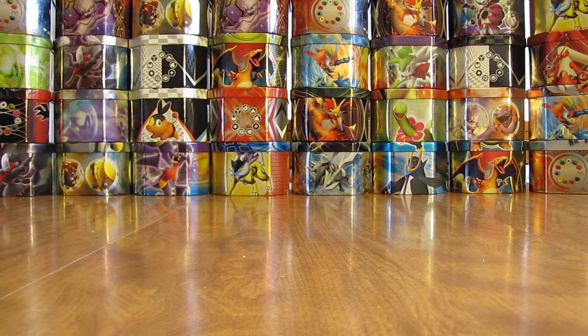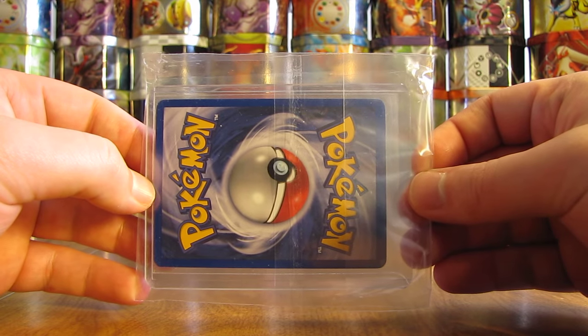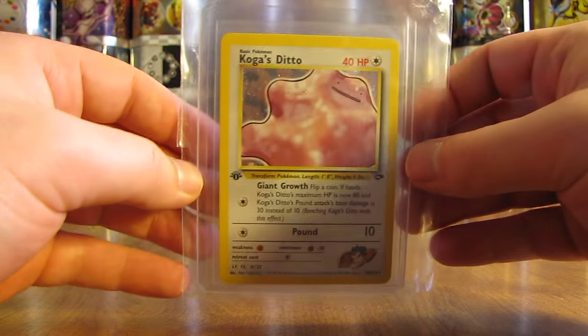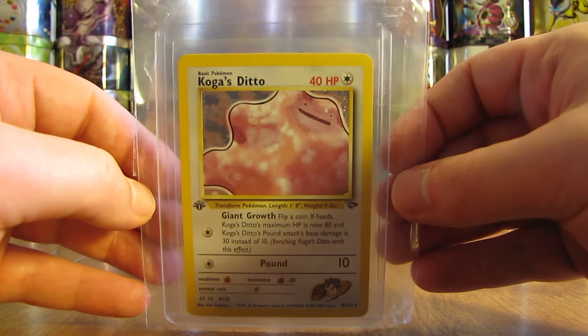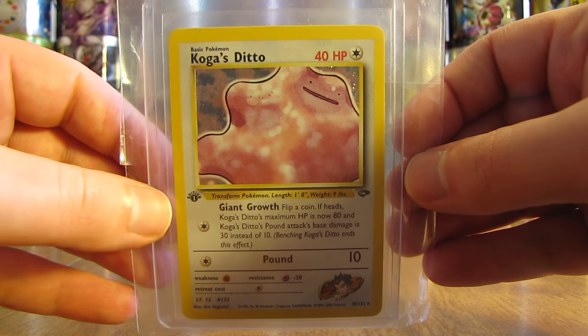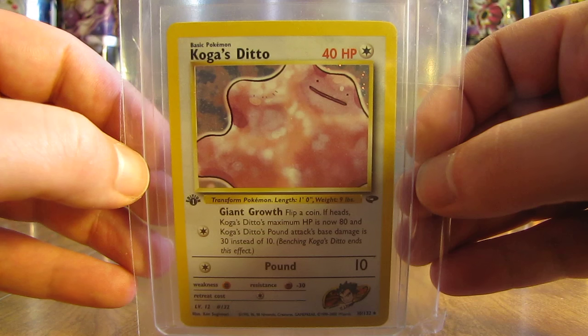Now there's one holo card in a Top Loader. Looks like they've watched my video on how to store and protect Pokémon cards — putting it in a team bag and everything. It is a Koga's Ditto first edition card from the Gym Challenge set. Ditto is one of my favorite Pokémon of all time — a first edition holo card, an excellent card right there.